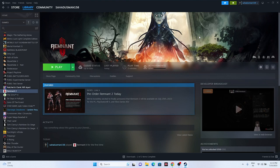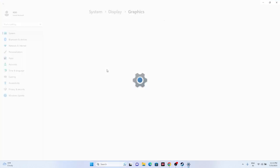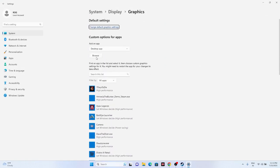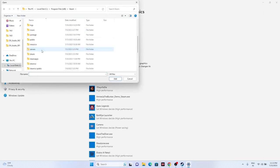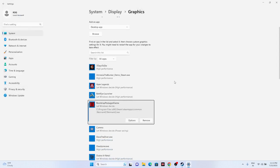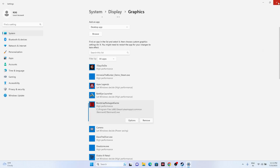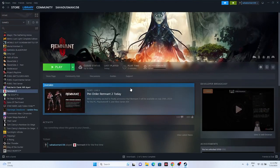Next, run the game on your dedicated graphics card. Search for Graphics Settings, click Browse, and navigate to C > Program Files (x86) > Steam > SteamApps > Common > Remnant 2 to add the executable. Once added, click Options and set it to High Performance, then click Save. Close the window and try launching the game.